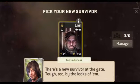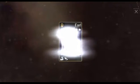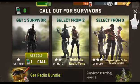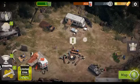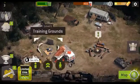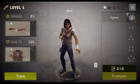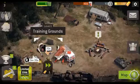There's a new survivor at the gate — tough by the looks of them. All right, let's get Earl, he's a two-star. That's cool. Let's get back on the road — well, hold on, there are other things going on. I want to train her. Oh no, I don't want to use gold. All right, there we go.